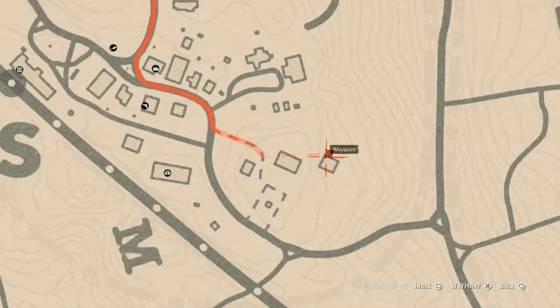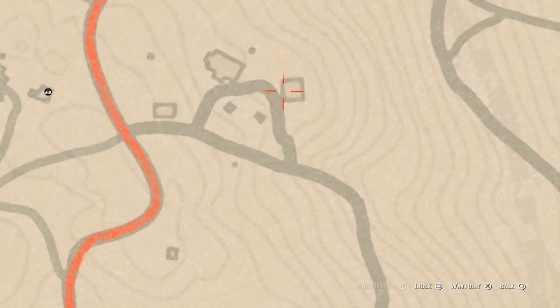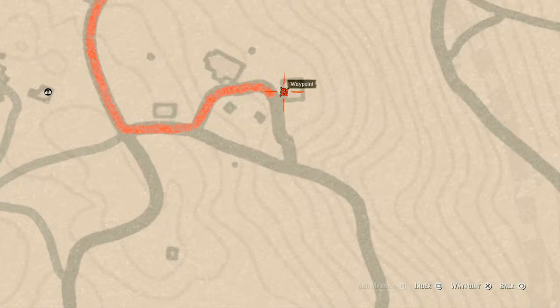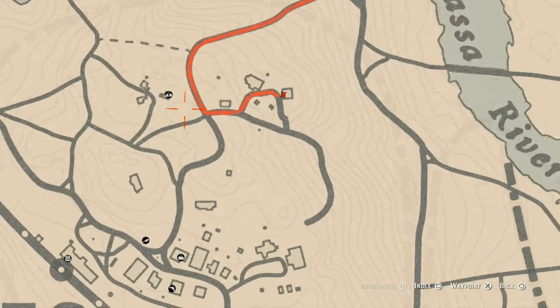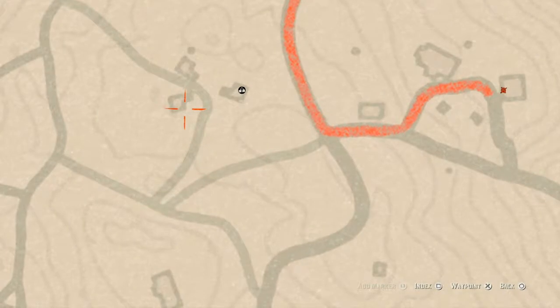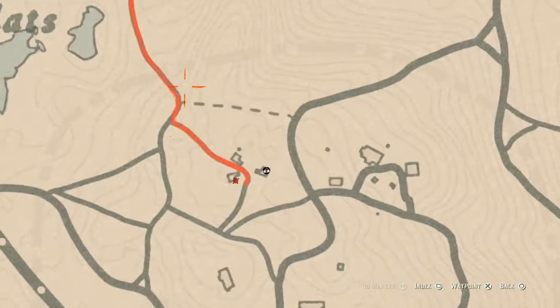There are two more tarot cards right here. On either a windowsill or a bench at this location, there's a Two of Wands tarot card right here at this house. And right over here next to this little house — I think there's a bucket of water or something and a table — there's a Ten of Cups tarot card right here as well.